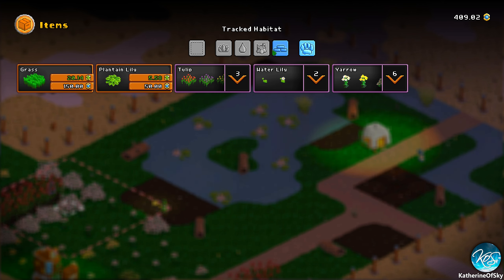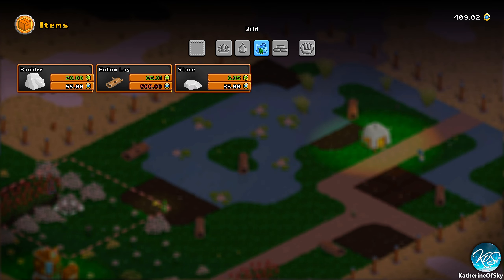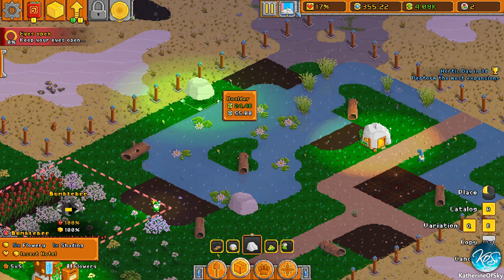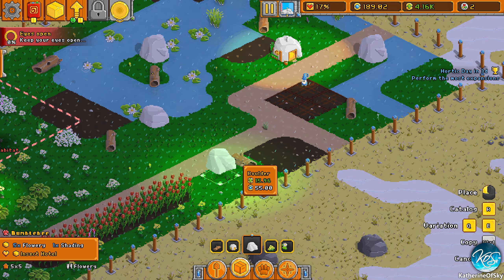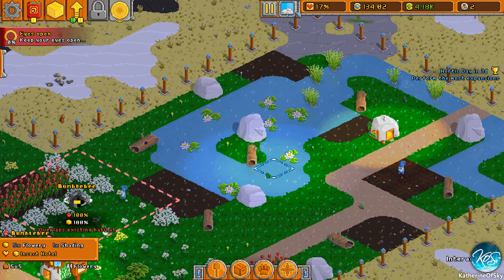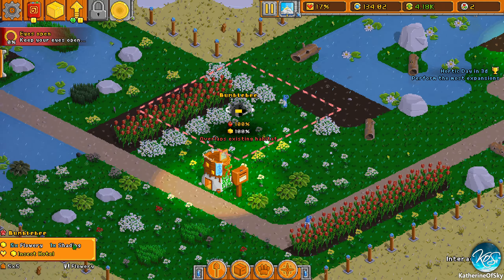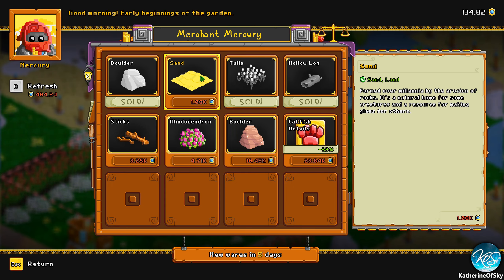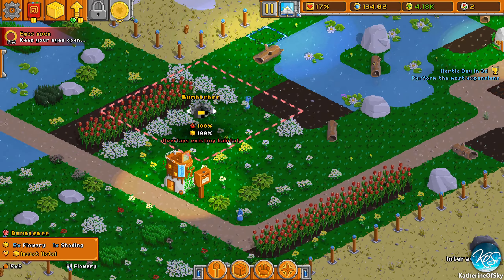Tracked habitat — that's nice. Water, wild... boulder. We don't have any of those yet. Boulders are good for basking creatures like dragonflies — they like to bask as I remember. Insect hotel — we don't have any. We need sand as well, I definitely want to get that sand but we spent all our money.